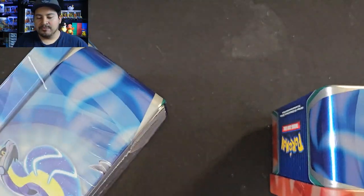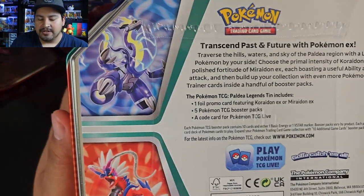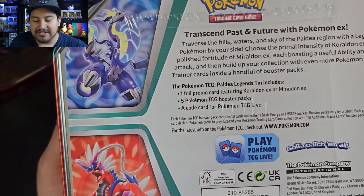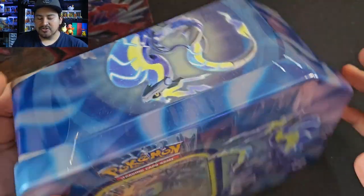Now, what comes inside each one — we're gonna open both of them up today. We're gonna have the promo card, which you normally get with every tin, the five booster packs, and then the code card. So nothing too crazy, just a nice little tin they do every year.